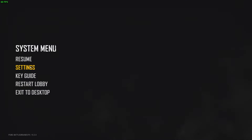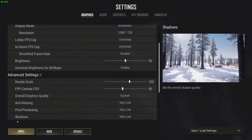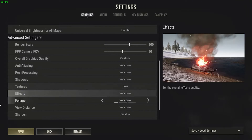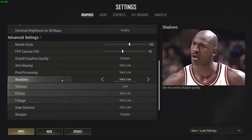Before messing with anything else in the settings, make sure to set the render scale to 100 so that the game produces the visuals at 100% resolution. Vortex only displays video at 720p, so you'll need all the clarity possible. Now onto the graphics — it's set to very low, as expected on a game that was already behind the curve in graphics to begin with.